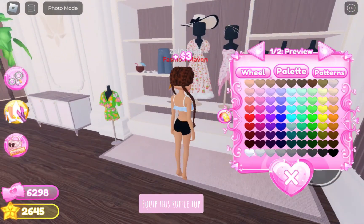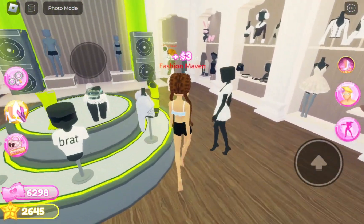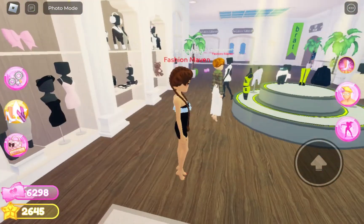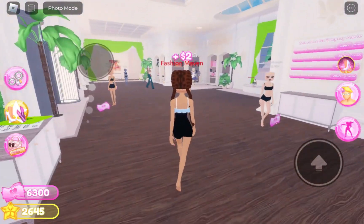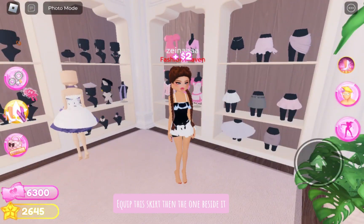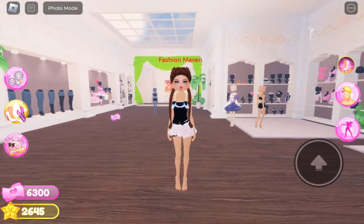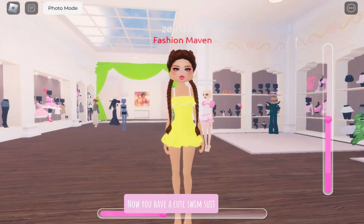Equip this ruffle top, then equip this long dress. Then equip this skirt, then the one beside it. Let me color it. Results — now you have a cute swimsuit.